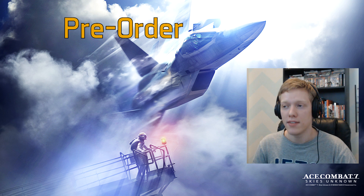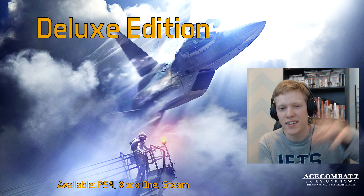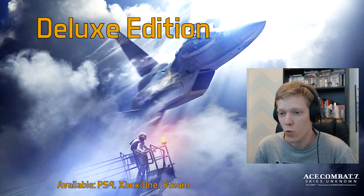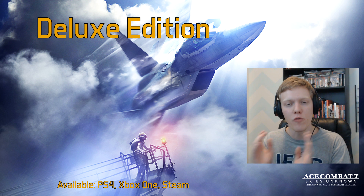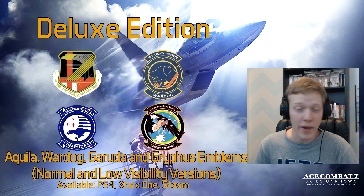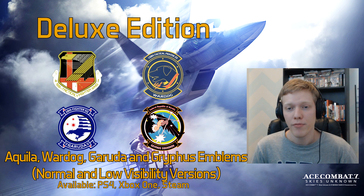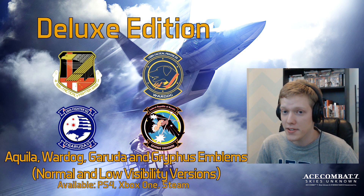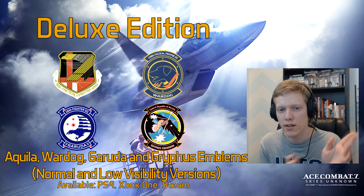Now let's talk about the Deluxe Edition, which is available on all three platforms with the same bonuses. In the Deluxe Edition you get eight emblems — actually four designs, each in a regular version and a low visibility or stealthy version. These are the Aquila emblem from Ace Combat 4 (the Yellow Squadron emblem), the War Dog emblem from Ace Combat 5, the Garuda emblem from Ace Combat 6, and the Griffiths emblem from Ace Combat X.